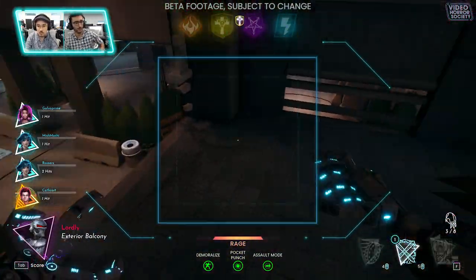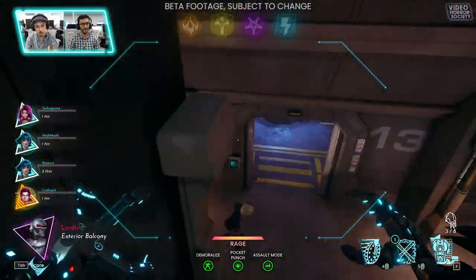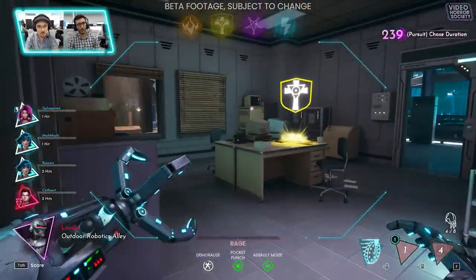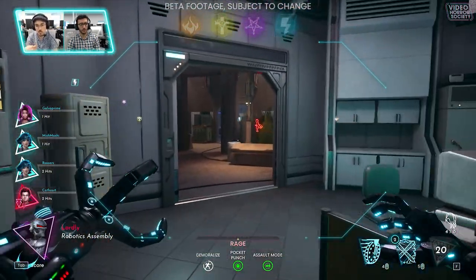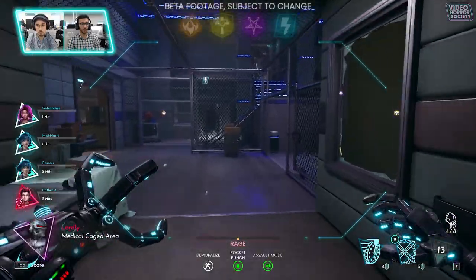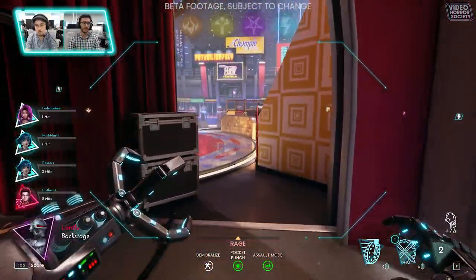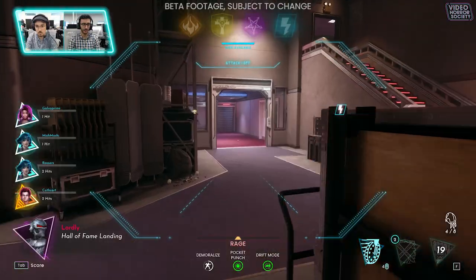So if you hit maximum speed — or sorry, drift mode — it's like almost maximum speed, you'll see the slide available at the top of the screen, and then you can input a vector. What's the range for the back slide? So you input an opposite direction vector of where you're going — it's about 70-ish degrees behind you, or forward, whichever direction you were traveling before. If you input the other direction, that includes rotating the camera, and then you'll do a little drift maneuver.